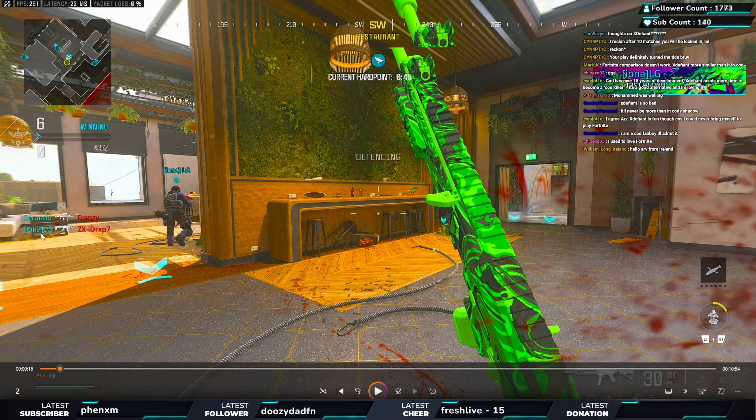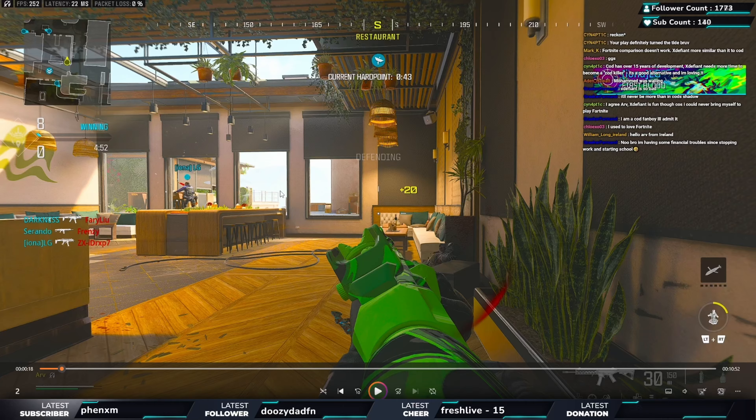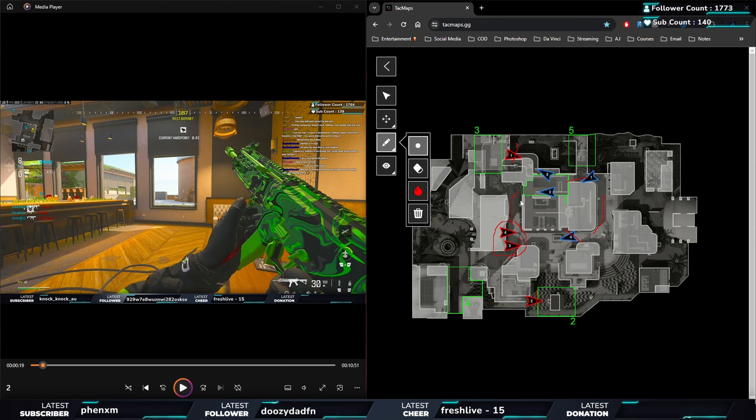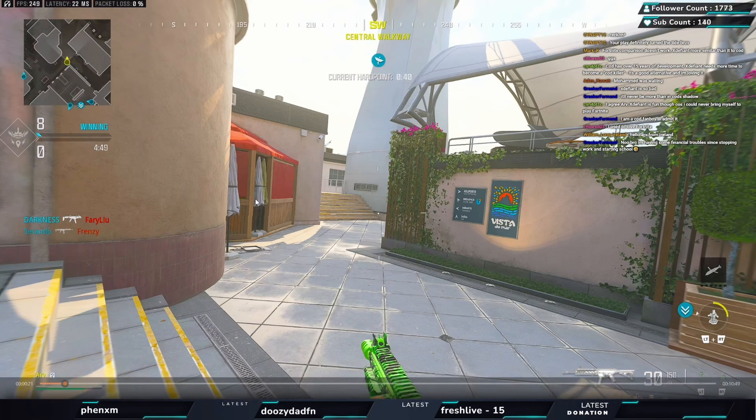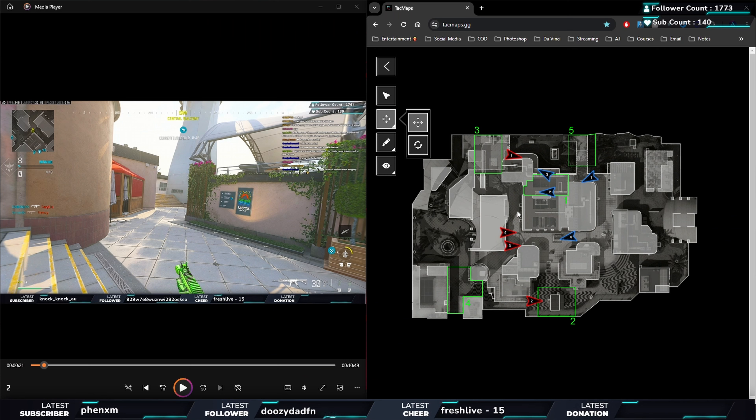I thought about helping him, but by the time I get back and he dies, it'll be too late anyway, so I commit forward. My teammate on the right gets a kill, and LG gets another kill. That's three down - an absolutely perfect start. Now we're looking for the fourth player. I'm going to hold the angle and see what happens. This is where catching players while they're sprinting becomes really important.